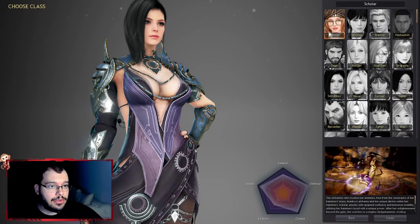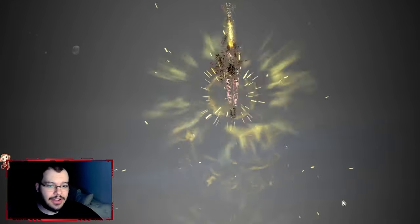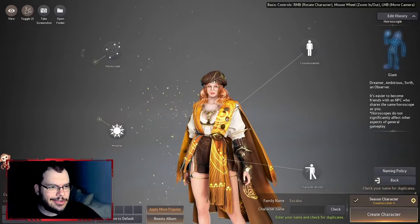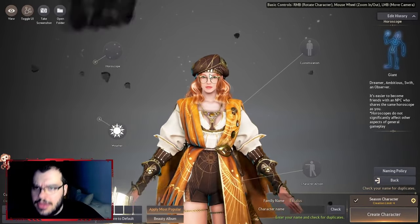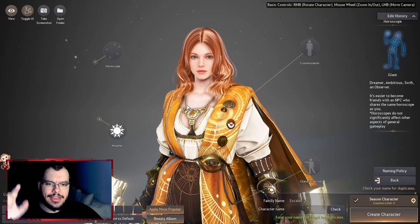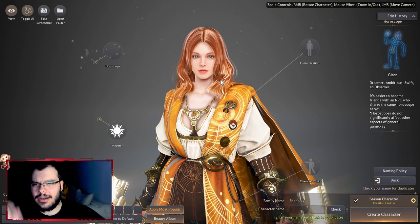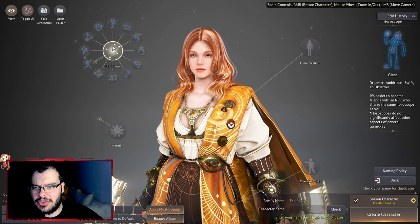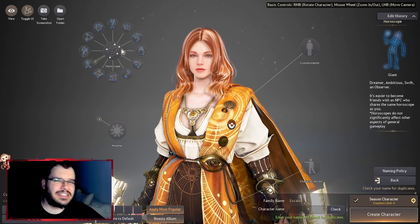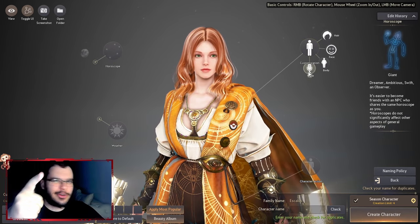Let's get into character creation — I'm going to create a Scholar since it's the only class I haven't made yet. There's really only one thing I want to mention here; everything else is literally up to you. What I want to talk about is the horoscope, which is the thing most people are confused with.